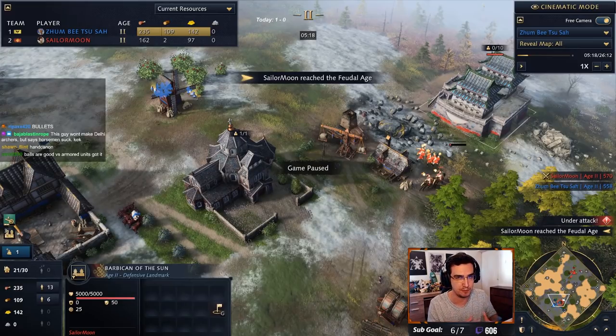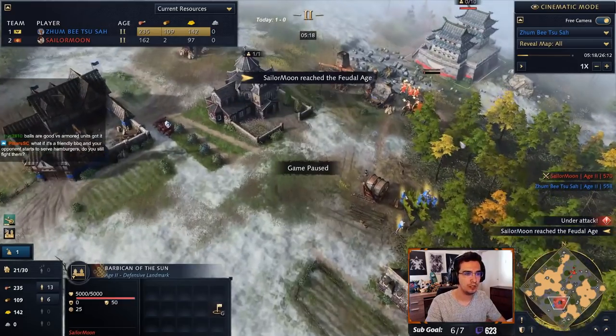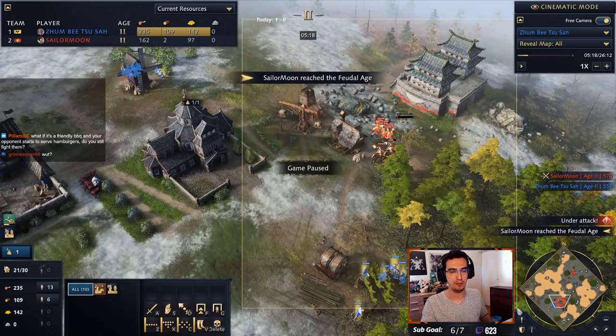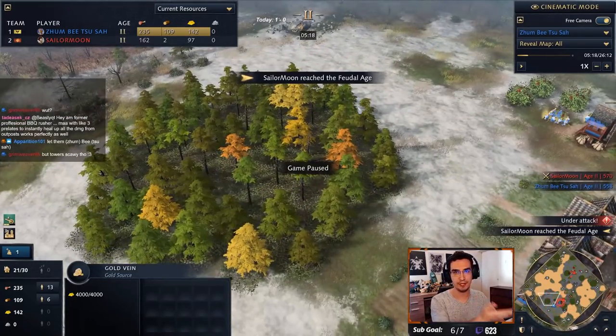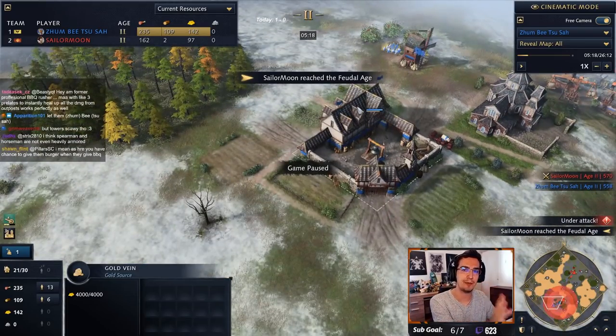Ignore the towers themselves - don't try to kill them. That's the bait. That's what the tower rusher wants you to do, because then you lose villagers, his villager count is increasing, and you're slowly bleeding out. This wood line is a forfeit - I'm not trying to defend it at all. It's already gone. I'm trying to get wood on the other side and build an archer range there, to defend that side of the map.